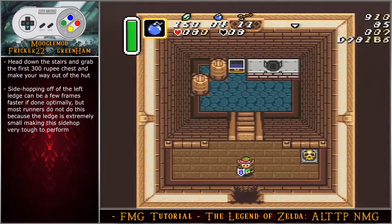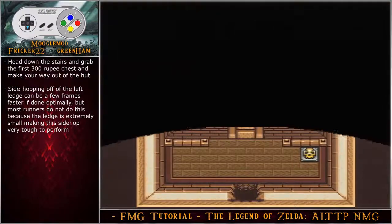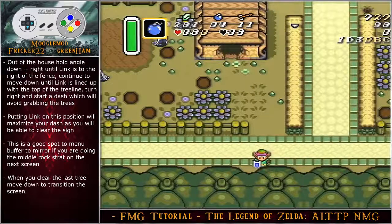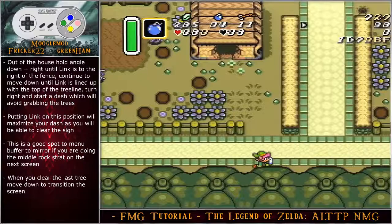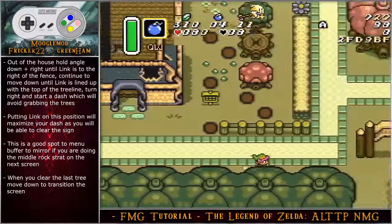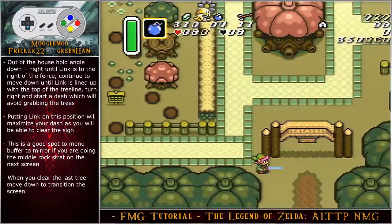Make your way out of the hut. Side hopping off the left ledge can be a few frames faster if done optimally, but most runners skip this because the ledge is extremely small. Out of the house, hold angle down-right until Link is to the right of the fence, continue moving down until Link is lined up with the top of the tree line, turn right and start a dash — this avoids grabbing the trees. Menu buffer to the mirror here to avoid dashing too far right.